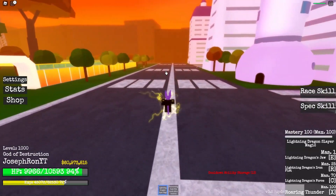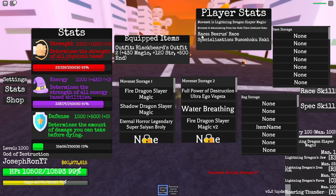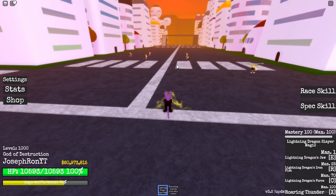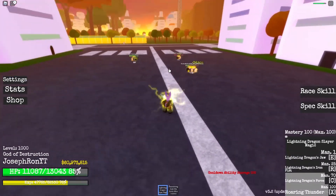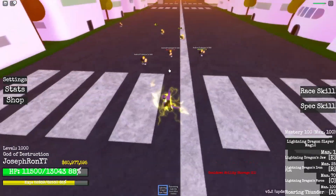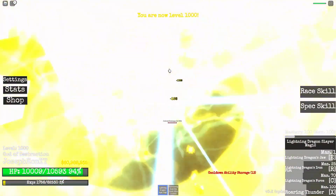Let's go for the stronger NPCs, because it's always better to see if we are stronger or weaker. Let me show you guys my outfit, race, and specialization — doesn't really matter, but you guys always want to see it. Let's see Lightning Dragon Force with Roaring Thunder. The damage ticks are really, really fast and I cannot even keep track of it.